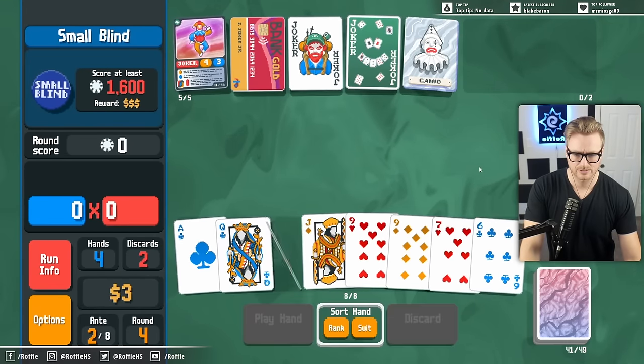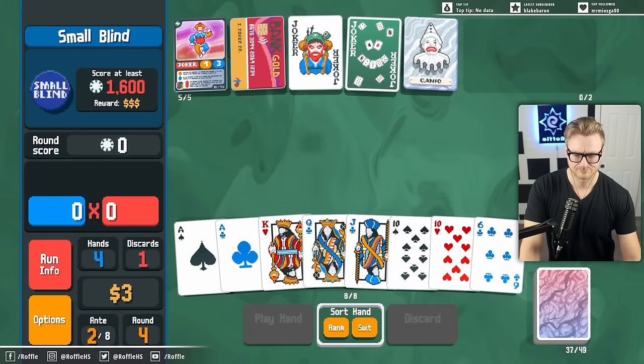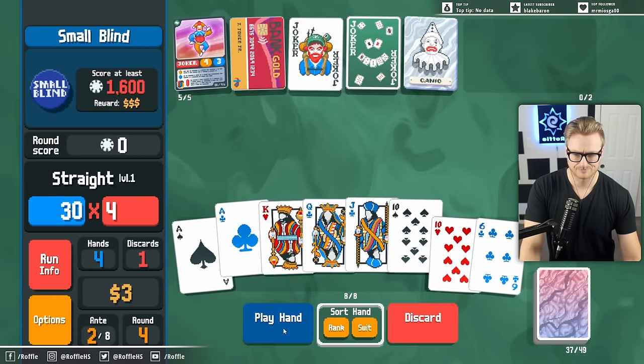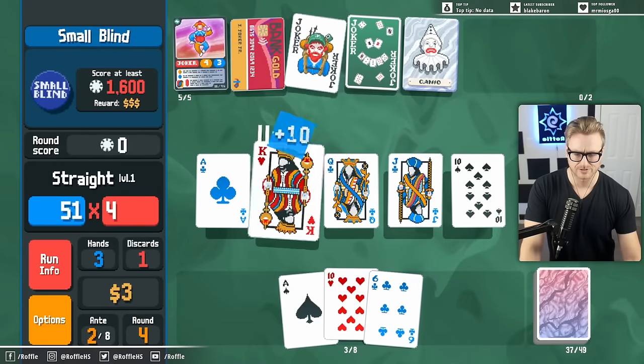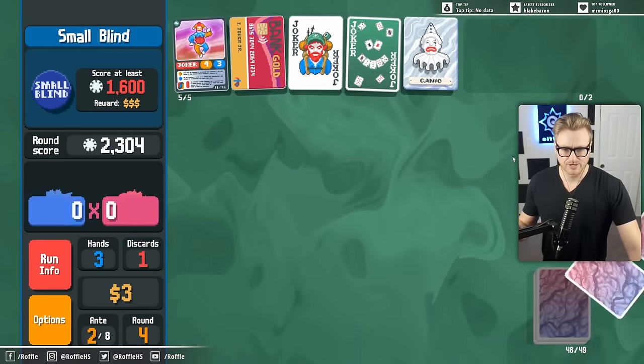Just delete the low end. Look for Clubs now. 10, Jack, Queen, King, Ace - that scores a lot for the sake of the Hiker, and has a decent flat mult for the Kanyo.